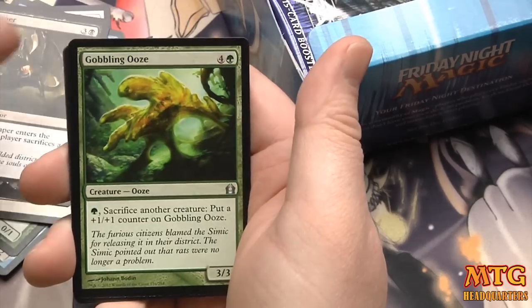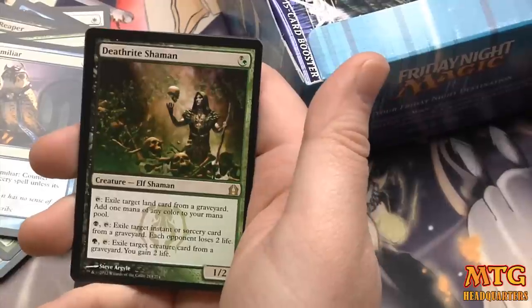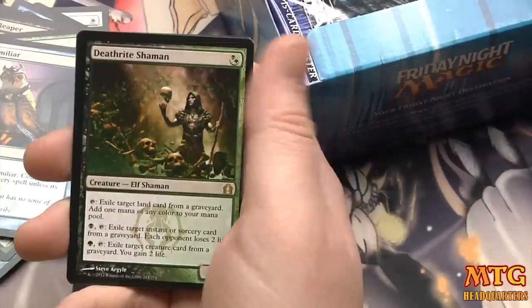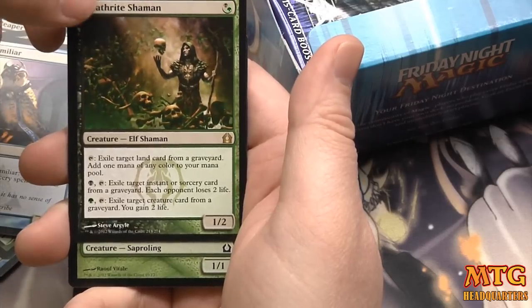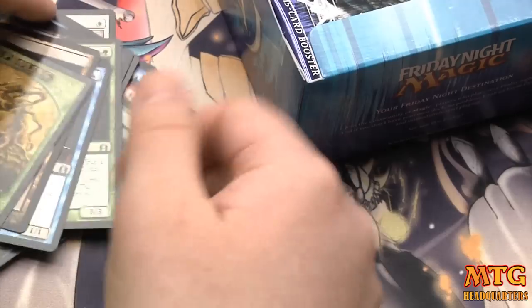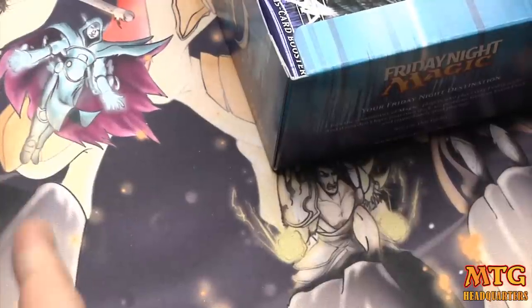Slum Reaper, Gobbling Ooze, Judge's Familiar — and is it? A Death-Rite Shaman! Very awesome pull. One drop 1/2 with three activated abilities: exile a land card — opponent loses two life; exile an instant or sorcery — opponent loses two life; exile a creature card — you gain two life. Very cool, very strong pulls so far. Hopefully that keeps rolling — three shock lands and a Death-Rite Shaman.